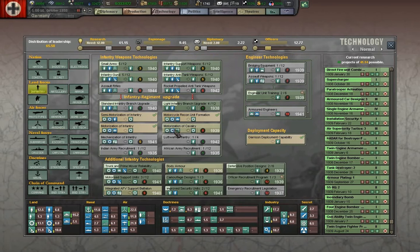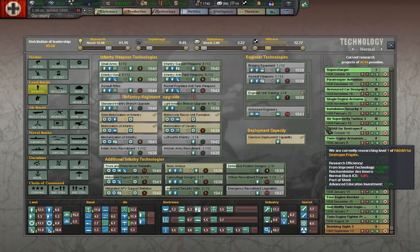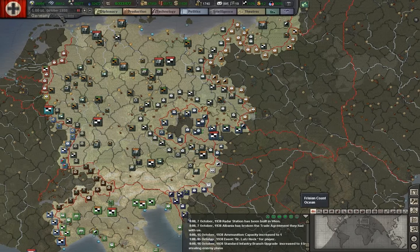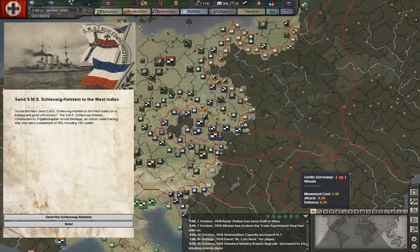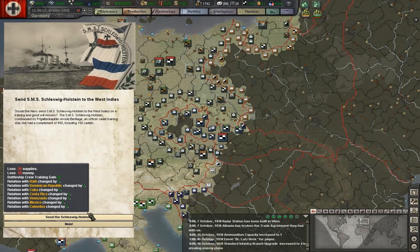Infantry branch has advanced. The Schleswig-Holstein - we have the opportunity to send her on a showing-the-flag training cruise, which will help our battleship crew training as well, putting a bunch of cadets and others on board. Yeah, we'll send her off to Latin America - a real historical cruise that they did.